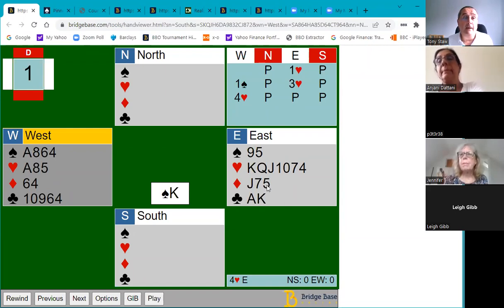Those of you who thought you have fewer than four losers — what you're planning to do is not draw trumps right away, but play diamonds as soon as you can. You're planning to ruff one of the diamonds in dummy. If you can ruff one diamond in dummy, you'll only have two diamond losers and will make your contract of four hearts.